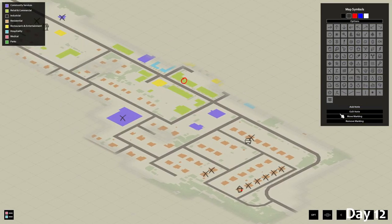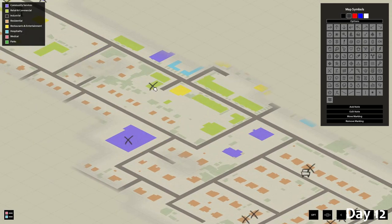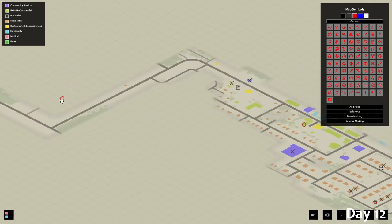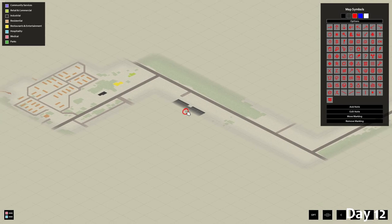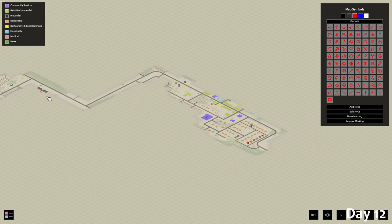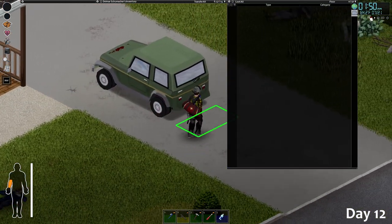We're going to move this marker first. We're going to go here — this is the first hardware store. Let me put a red circle marker there for the hardware store, and then if we don't find an axe there we're going to also go to this building right here. It's like an actual big warehouse. If we can't find an axe at the first location we'll just go to the second one.